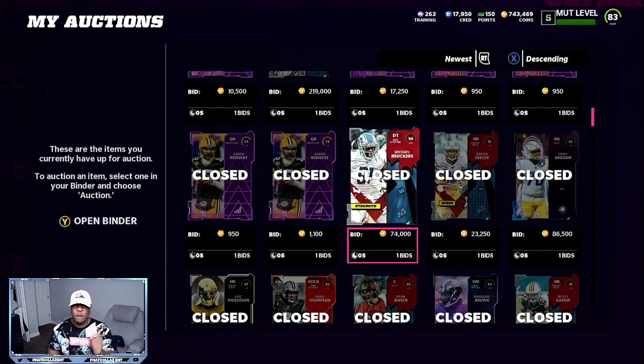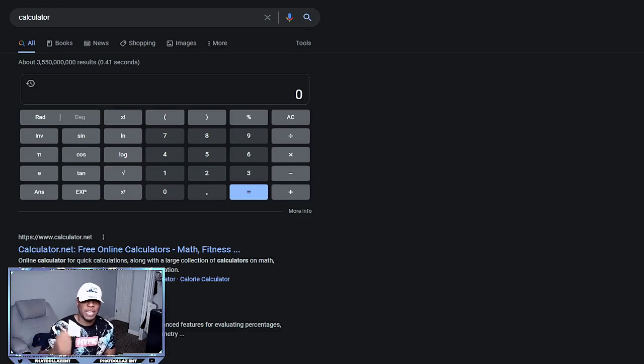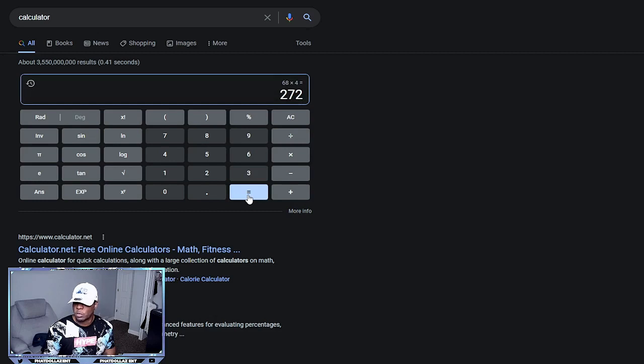The method we're going to talk about that's very very profitable is the Gridiron 2. As you can see right here, this 94 overall — you can snipe these 94 overalls for 65,000 to 68,000 coins. We're gonna go back and forth and add up what I'm telling you, so we're gonna pull up the calculator.